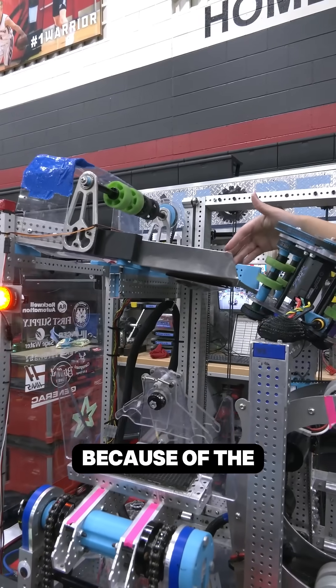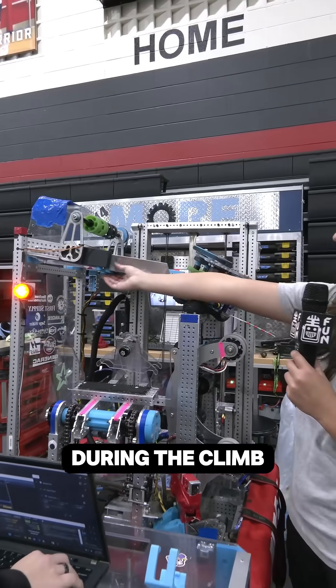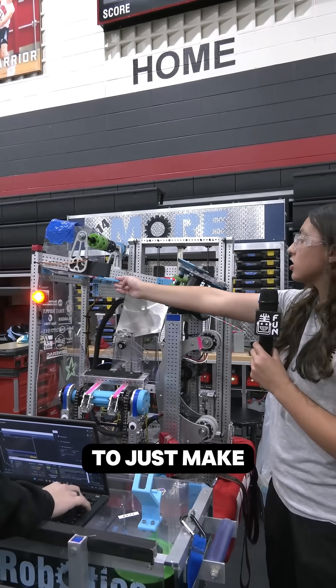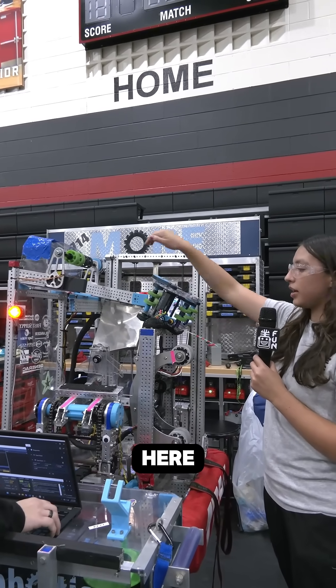Our funnel gets in the way of our climb because of the chain, and chains cannot touch the robot at any time during the climb. So we added a servo here just to make it nice and simple for the cage to drop and the chain to sit right in here.